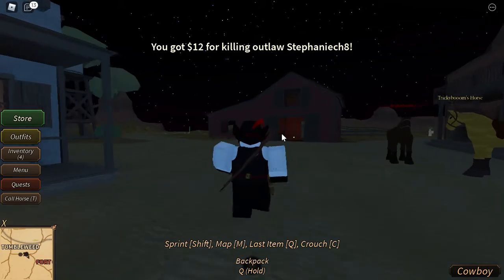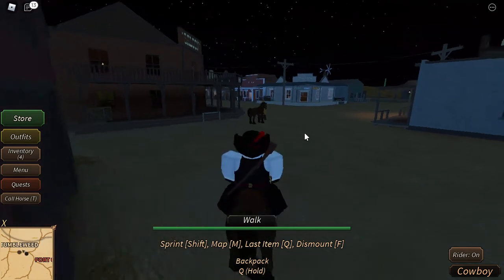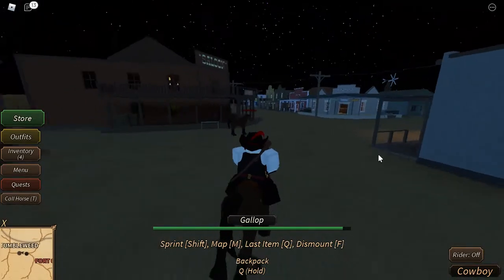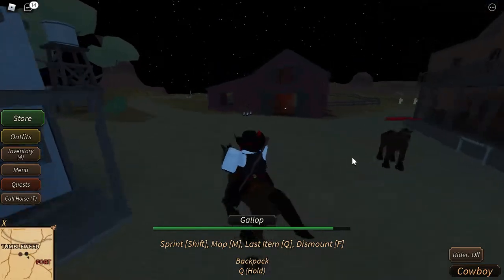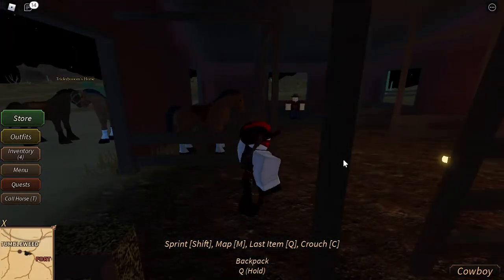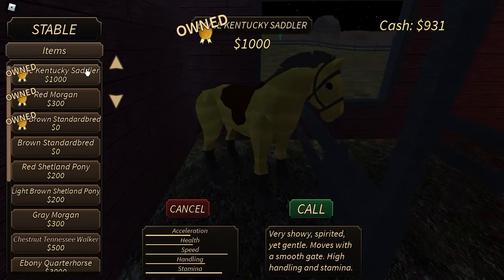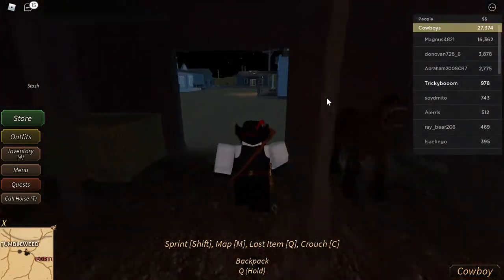The first thing you should do is try to get a horse. When you first start you don't have one. There is a free temporary horse you can collect nearby, but if you die with it you can't call it back. For a permanent horse you can call anytime, go to your stable — available in each main town — and buy a brown hybrid. It's easy as that.